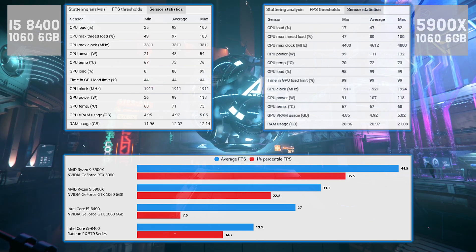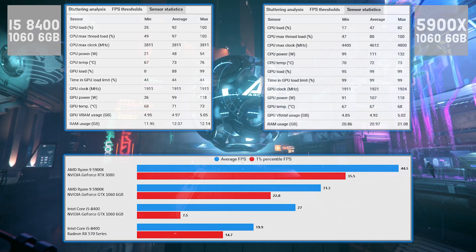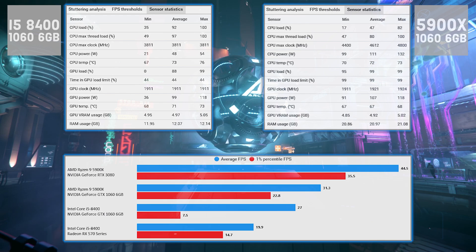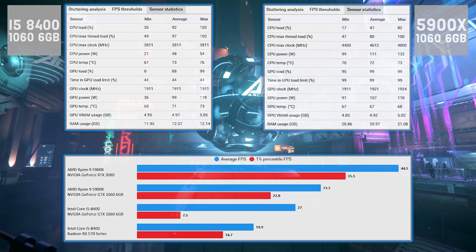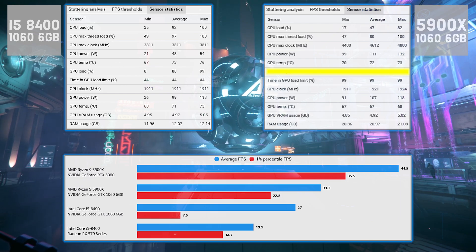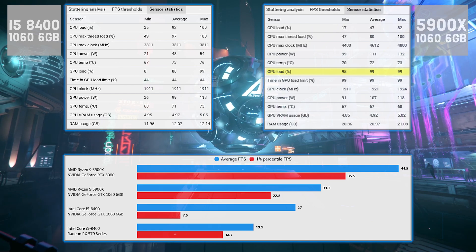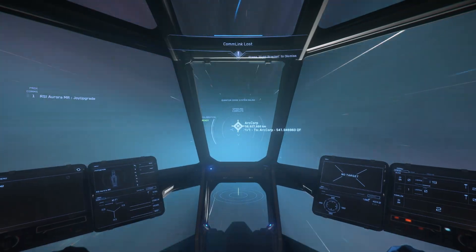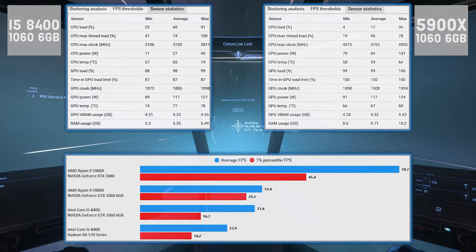Into Area 18 plaza, and these are good results again. Hitting 27 average fps on the minimum spec system with the i5 is good. There's a bit of craziness with the 1% lows, but on the whole the performance is pretty good and playable. When you remove the CPU bottleneck you actually get to see the full potential of the 1060 with the 5900x results.